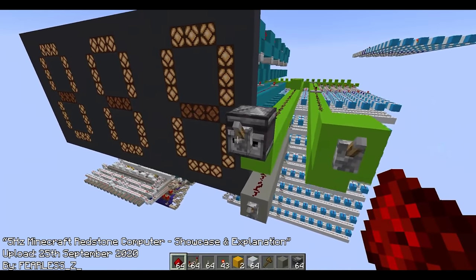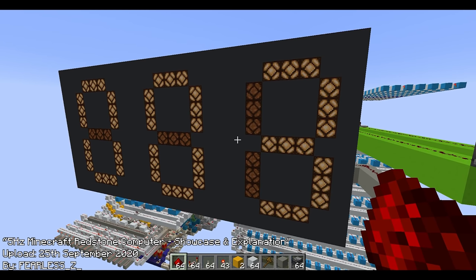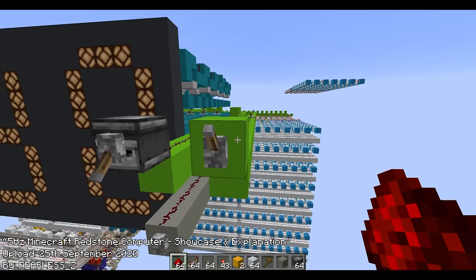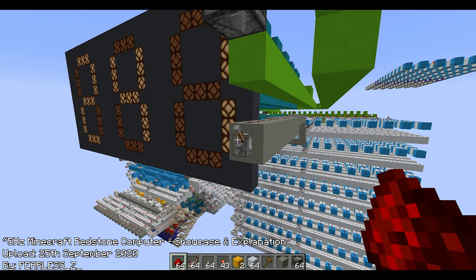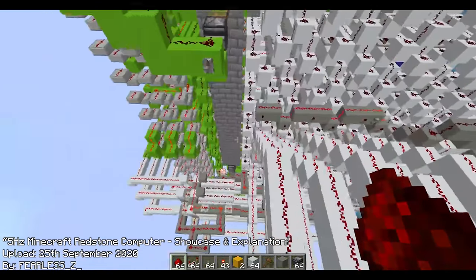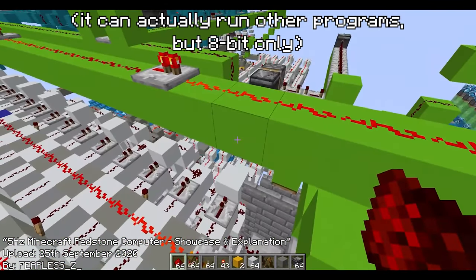The fastest CPU by far was made by Fearless_Z on the 25th of September 2020, which runs at 5Hz. This is roughly the fastest possible a CPU could get, as Redstone only runs at 10 ticks per second, so its CPU will never run faster than 10Hz. But it's basically impossible to avoid using repeaters somewhere which add delay, and this speed was achieved through sending instructions to the CPU before it finishes processing the first instructions and being very wary of how many repeaters are placed to cut down as much time as possible. The only downside is the fact that it is just a basic calculator.